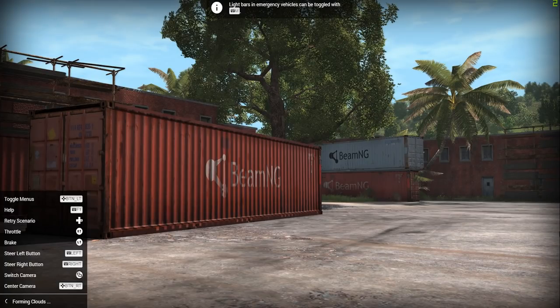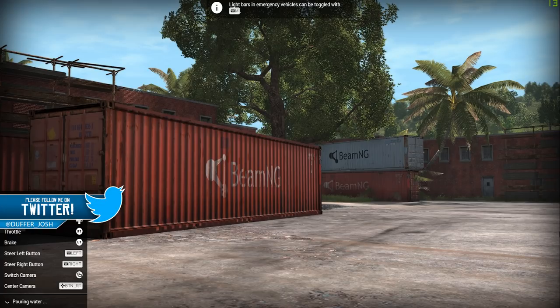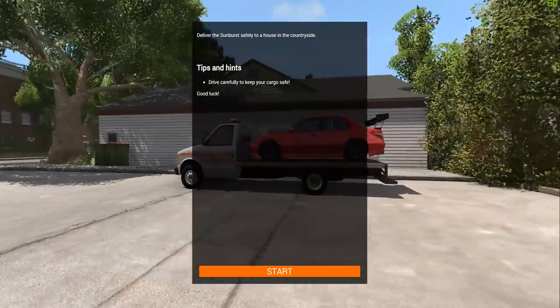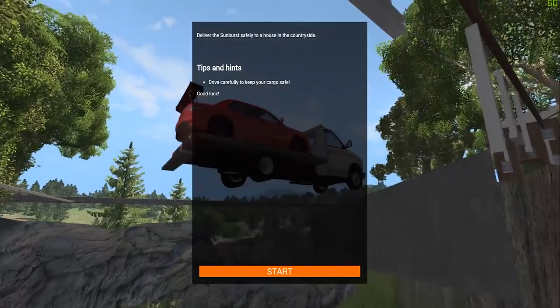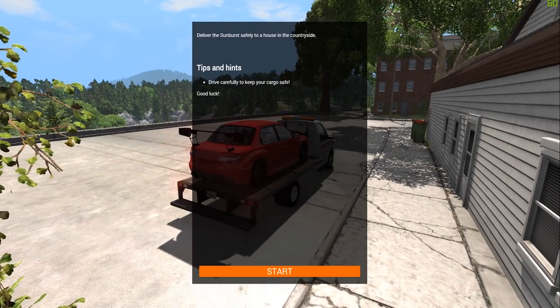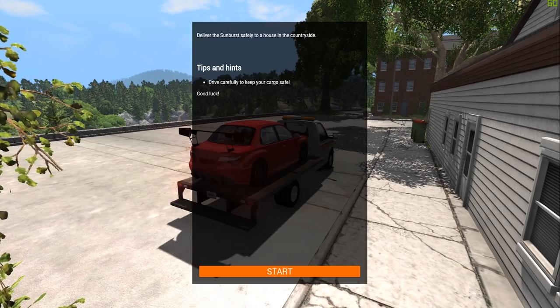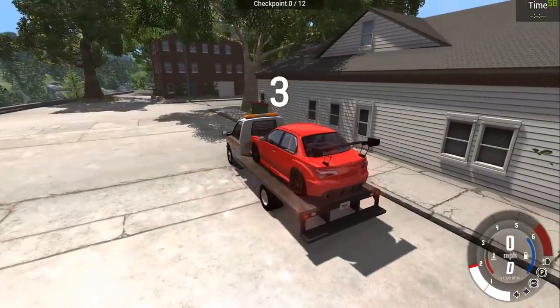We've got a recovery truck which is pretty cool and we've got to try and deliver a car somewhere. Building the roads, teaching the AI — I've tried that on this game before, I'm rubbish at it. Okay, we've got a recovery truck with a sports car on the back. Deliver the Sunburst safely to the house in the countryside — drive carefully to keep your cargo safe.